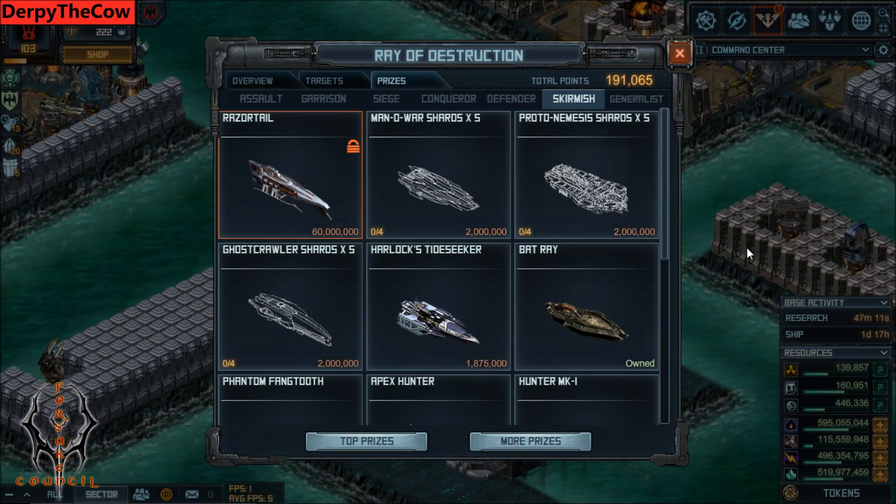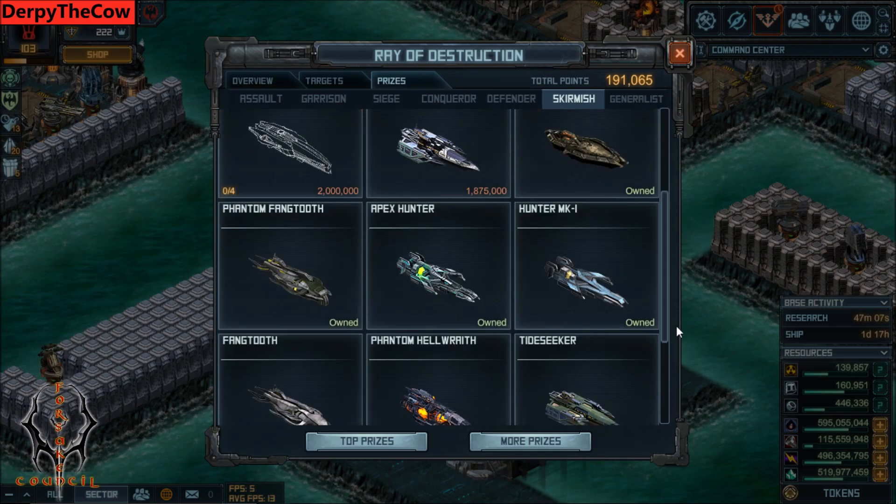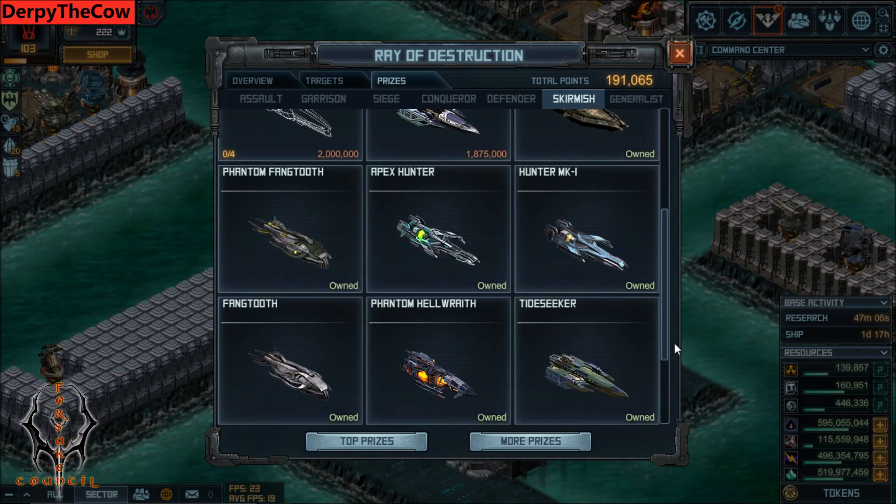Number three is another way to succeed in the next raid cycle, which will be Skirmish. In the Skirmish raid cycle, one of the two top ships will do well. You'll want either the Apex Hunter or the Hunter — that's one option. The second option is the Fangtooth and the Phantom Fangtooth. Those two options are things that should do very well in the next raid.